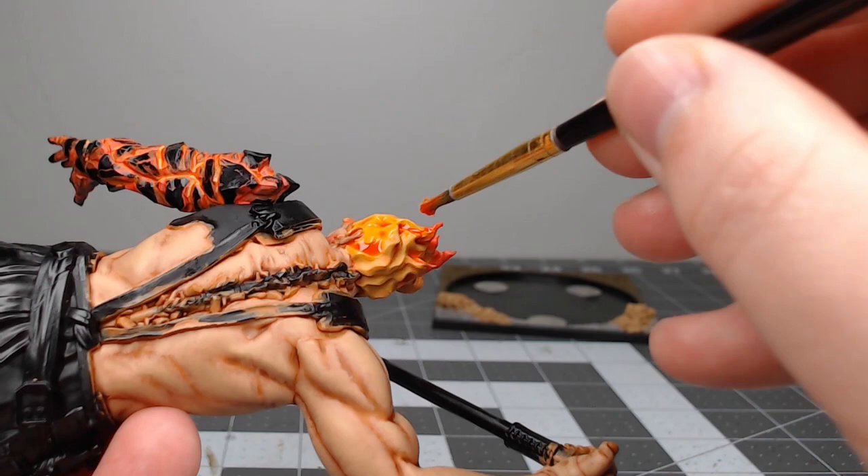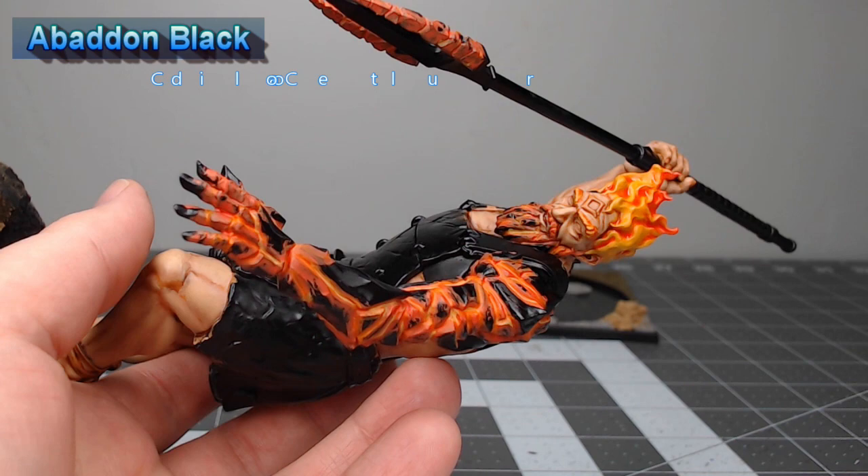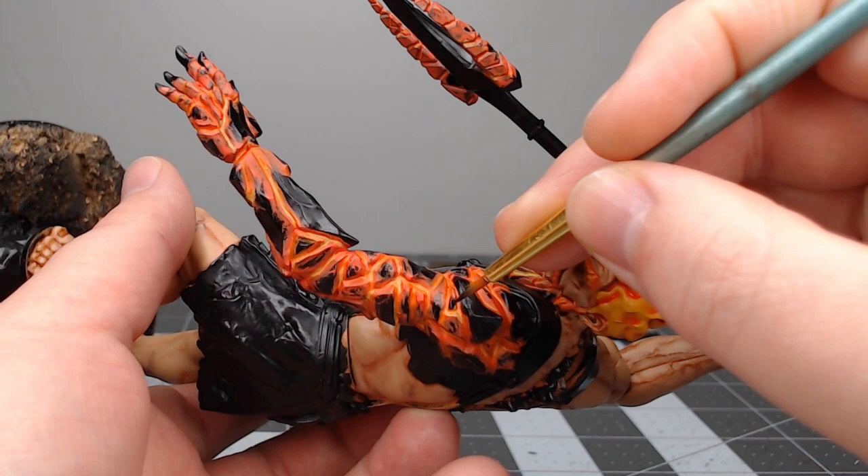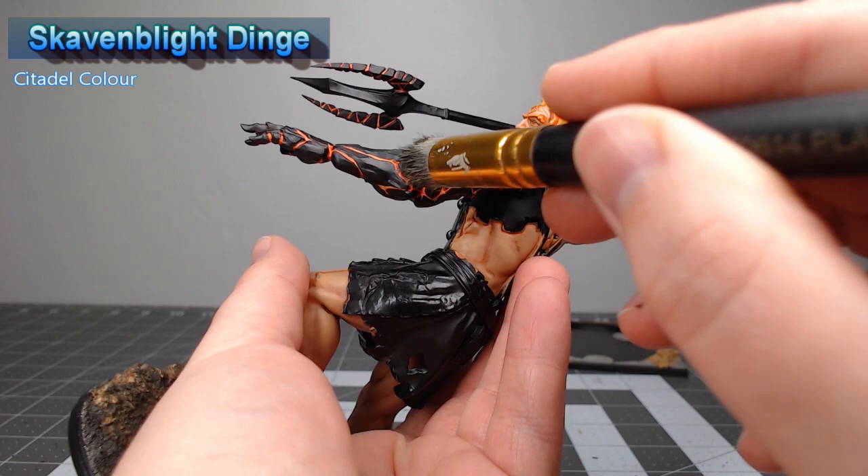Now that we're finished with the fire, we're going to take Abaddon Black and we're going to paint all of the rocks on the arm using this color. After we've finished up with the black, we're going to take Skavenblight Dinge and we're going to dry brush this over all of the black stone on the model.